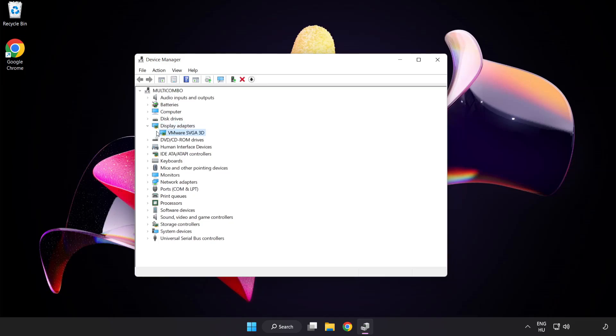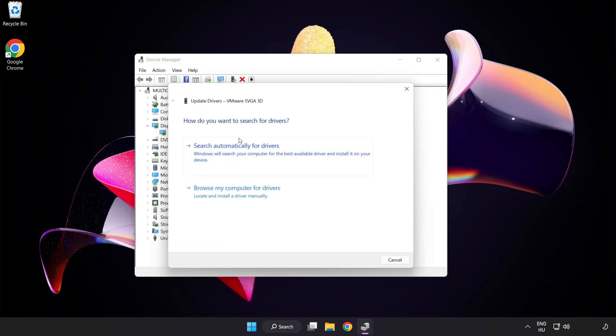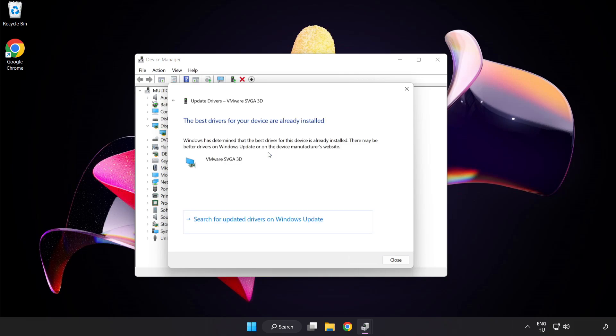Select your display adapter, right click and update driver. Search automatically for drivers. Wait for installation to complete, then click Close.